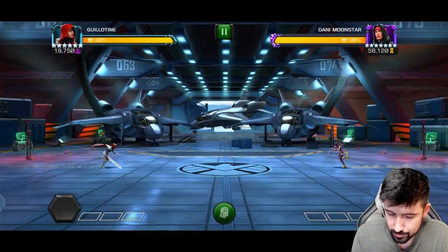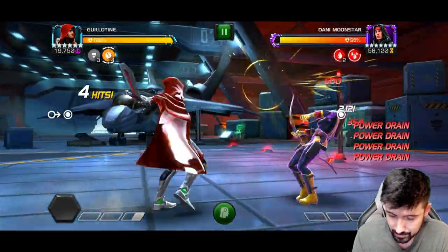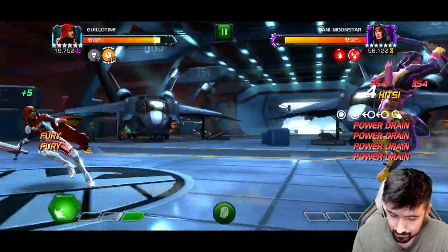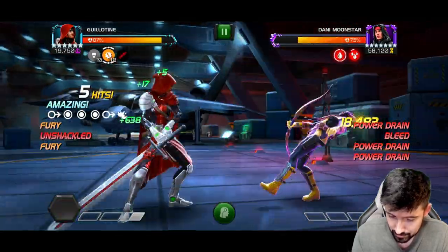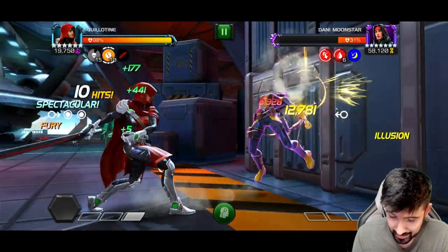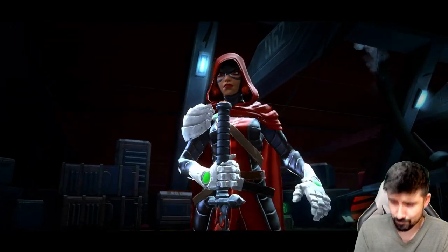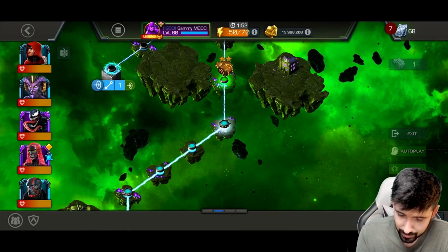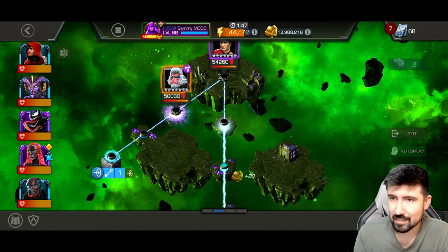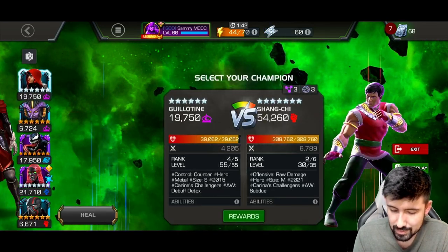There we go — Danny Moonstar. Is she immune to bleed? I guess not. Oh, nice light intercept, she's popping off! Let's see what the special one does — damage reflection — she's losing 10k health, actually I can't even count it. Moving on, she doesn't lose any health because she heals on every hit. She's such a good champion for this event quest, probably the best champion for it.